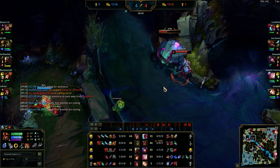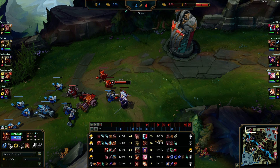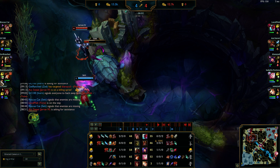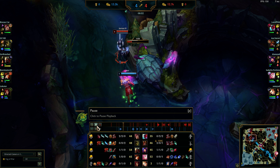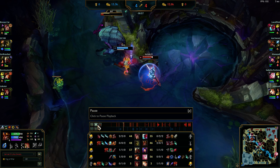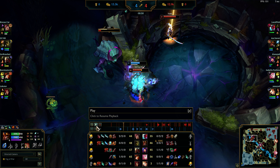I know Set wants the kill and he's going to come. Yone's catching the big top wave — he should have stayed and helped me honestly. Set comes over. My smite is up in about 8 seconds and smite does 900 health and also heals me. So if we trade a little bit, I can secure Rift Herald with smite, heal up, and potentially win the fight. I get it under the 900 range, smite's up, I start kiting away waiting for Yone or Niko to come.